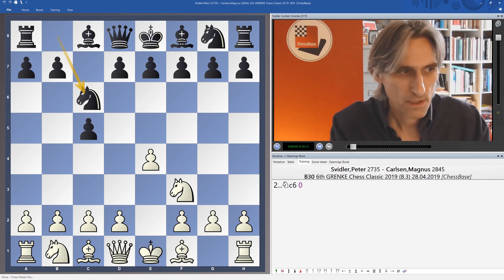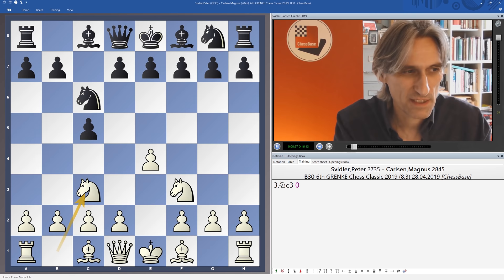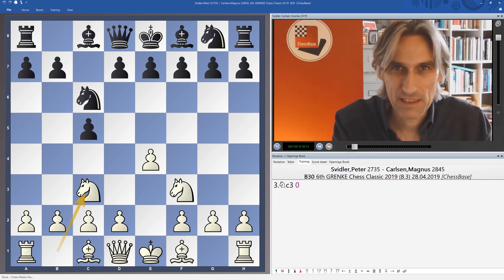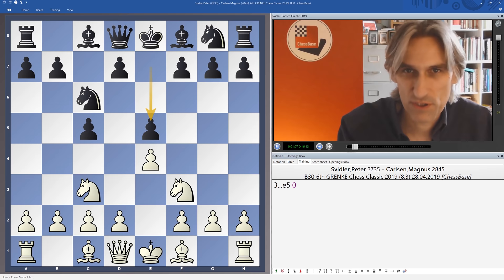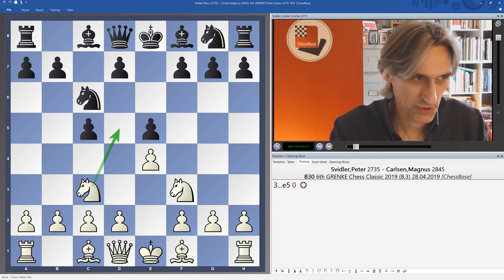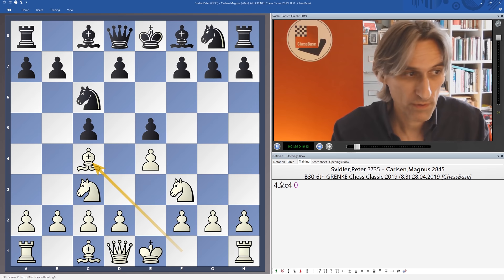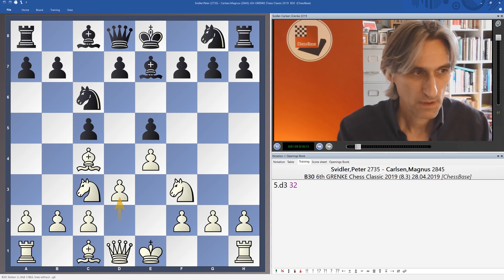This is a very important game and Svidler doesn't want to take on the Sveshnikov. He plays knight c3, doesn't want to play bishop b5, and he anticipated correctly that Carlsen would basically shut down the possibility of d4 with e5. This is a very solid way for black to play, just clamping in the centre, but the disadvantage is that white can perhaps use the d5 square. Bishop c4 — now naturally not knight f6 because then knight g5 will hit f7, so you have to play bishop e7 first. And d6.